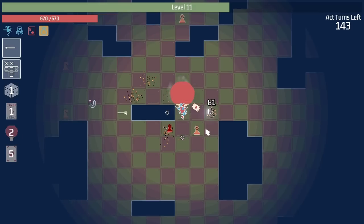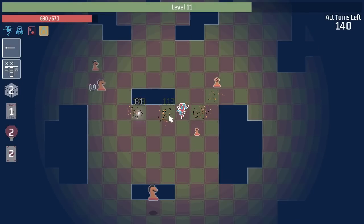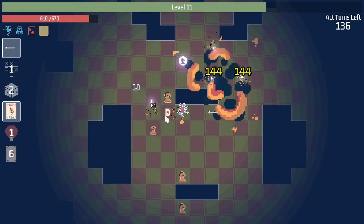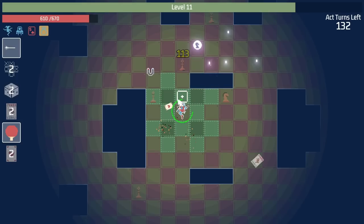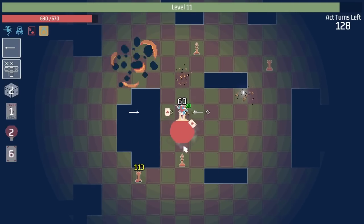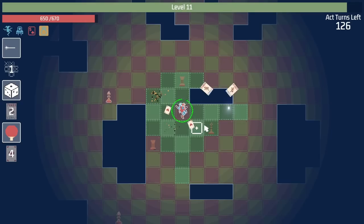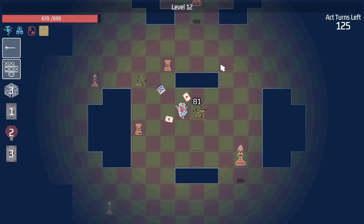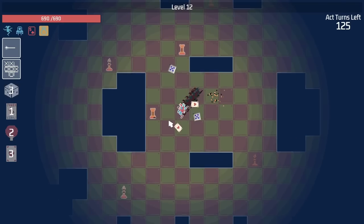And a magnet already showed up, even though there's really no experience on the field. We'll just have to take out some more enemies then. And also be careful of the knights because they can jump through walls. Not a good thing. And the cards are not dealing the damage that they used to. We'll just have to level up and see what other abilities we can get. And we can upgrade the damage of our dice rolls. Two fives. Very nice.